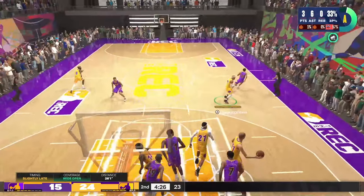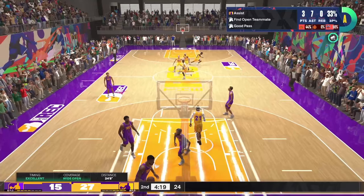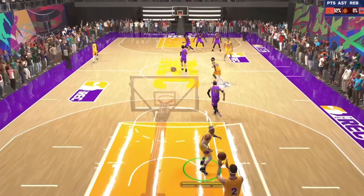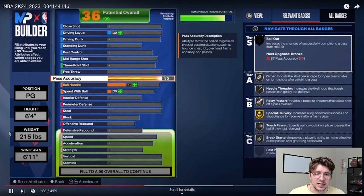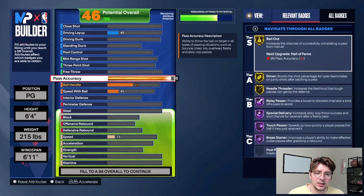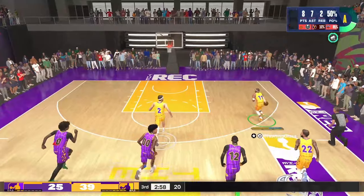Going down to playmaking first. If you want to play point guard, you have to have pass accuracy. Most people run about 87 pass accuracy for the bailout requirement, some go 89. Very rarely do you see people in the 90s — and that's one of the beauties of this build. As we increase it up to 95, look at the badges: gold bailout, gold dimer, gold needle threader, Hall of Fame relay passer, Hall of Fame special delivery, Hall of Fame touch passer, Hall of Fame break starter. Going up one more click — 96 gives us Hall of Fame dimer.